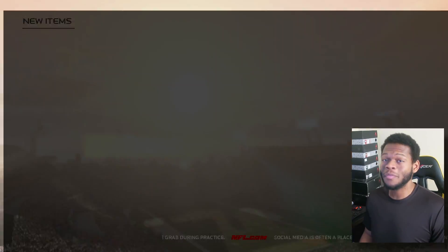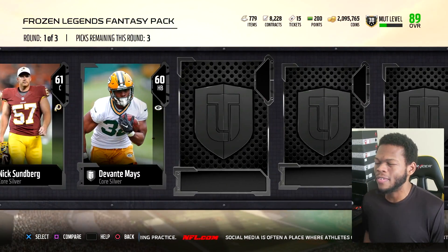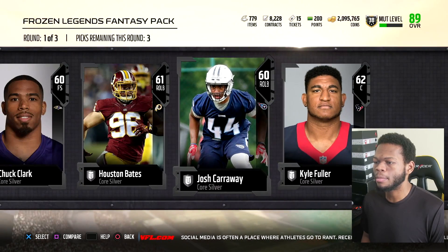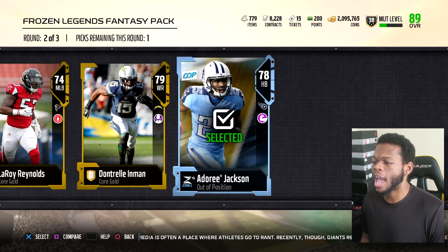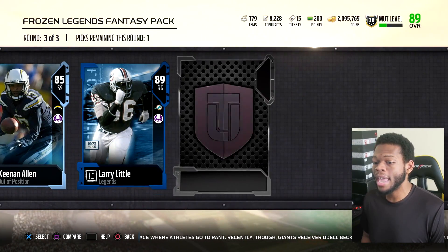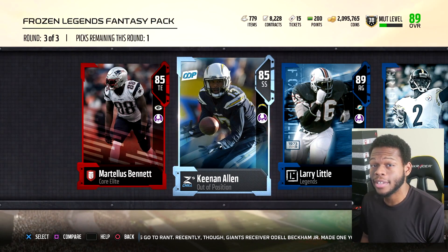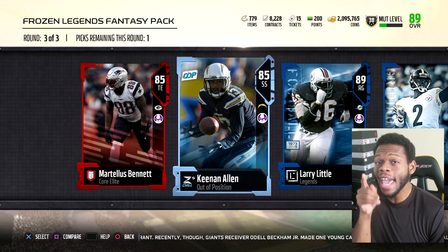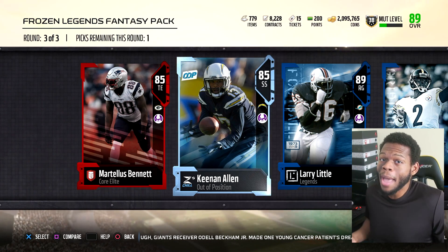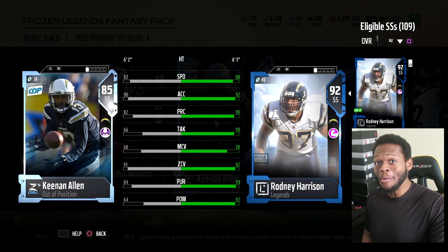We've got three packs left. So far we've gotten some pretty good out-of-positions. I think we're shaping up to maybe get a Mike Vick. Marty Big, Keenan Allen, Larry Little. Is Keenan Allen rocking 91 zone? If Keenan Allen's rocking 91 zone, these might be my new safeties — bye-bye ET, bye-bye Harrison. Because they don't really force fumbles anyway. He's rocking 91 zone too!